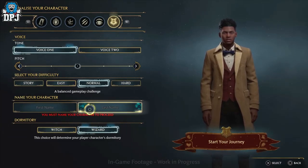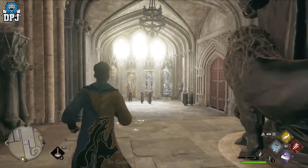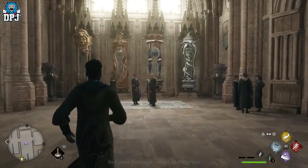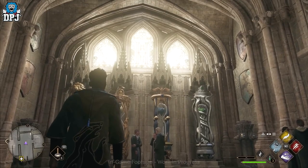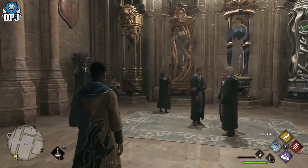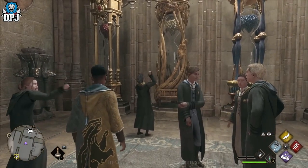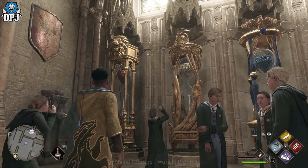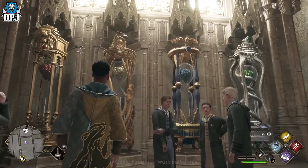Then we have to pick our dormitory — witch or wizard. Important to note: you will be able to choose your Hogwarts house, but that won't be done here. You'll have to experience a bit of the story before that becomes an option, which does make sense. It is also said that the house you pick won't necessarily impact the game in regards to changing available options — everything will be available no matter which house you choose for quests and missions.